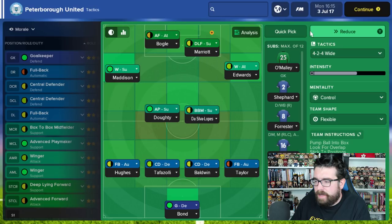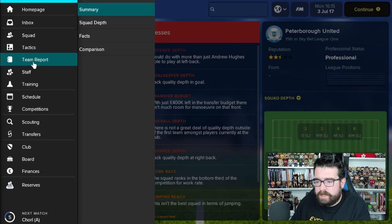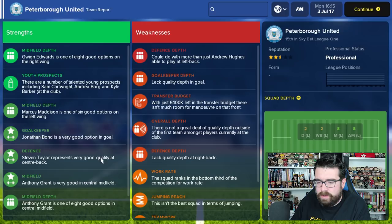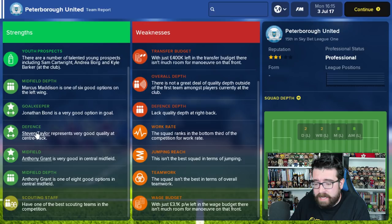Once we've accepted that tactic, we can go back to the main screen, hit 'Team Report,' and get an idea of our strengths and weaknesses. This tells you where you're good: we've got a good goalkeeper and good midfield depth. But we struggle - we don't have a backup goalkeeper when Jonathan Bond leaves on loan, we don't have a backup left-back, and we don't have much money. We're not strong on work rate or teamwork, so we probably don't want tactics that rely heavily on those. On the positive side, Grion Edwards is good on the right wing, so we probably want to be playing with wingers to use him.